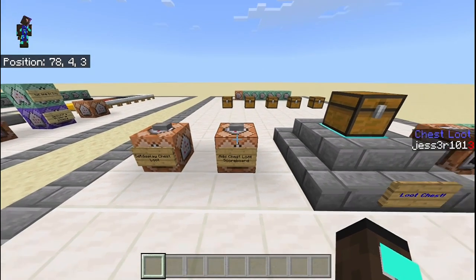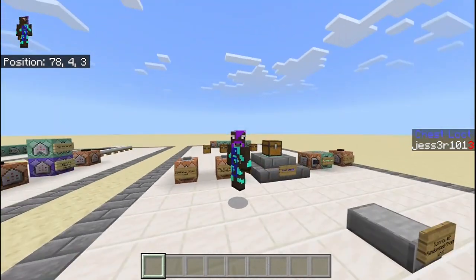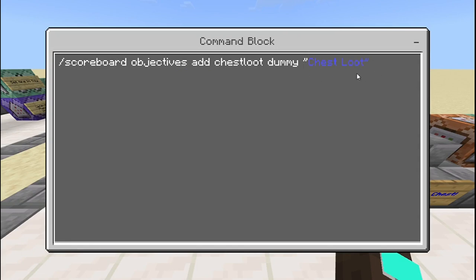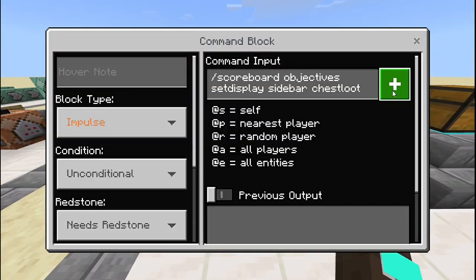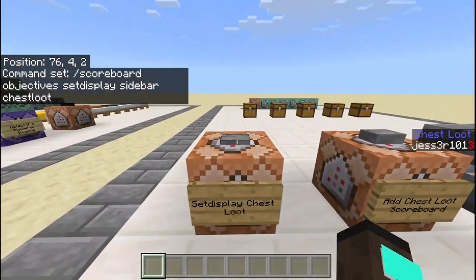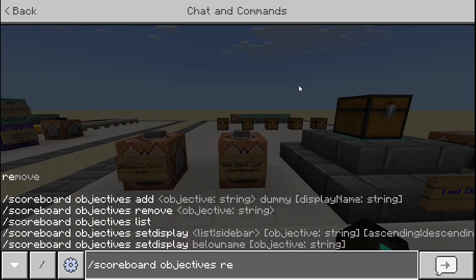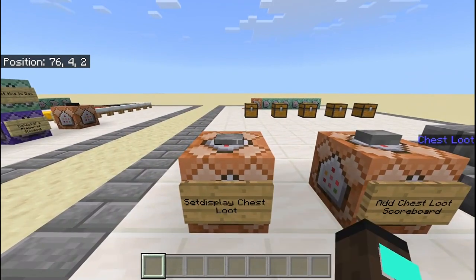First things first, we need to add the chest loot scoreboard, since this whole system revolves around the scoreboard. You just need to type something like this — this part is the name of the scoreboard, so you can type it however you want. I would recommend putting it within quotation marks if you have a space, and that's how it's displayed when you set display. You also need to do the set display command as well.